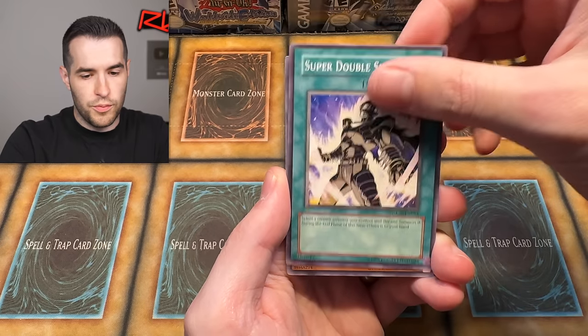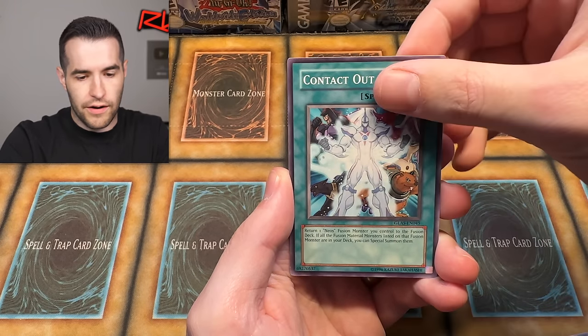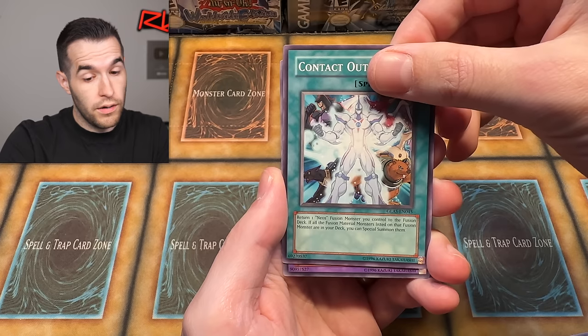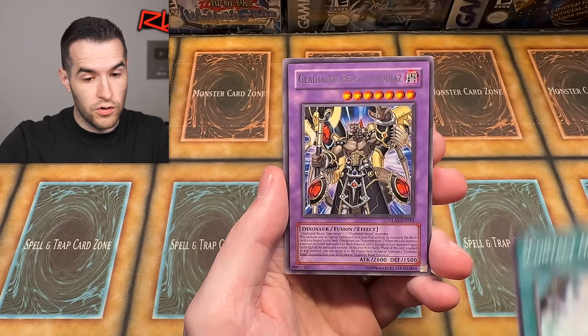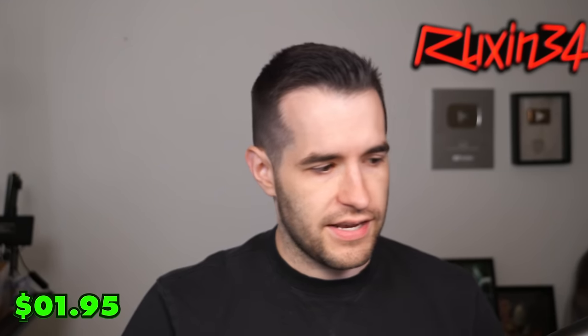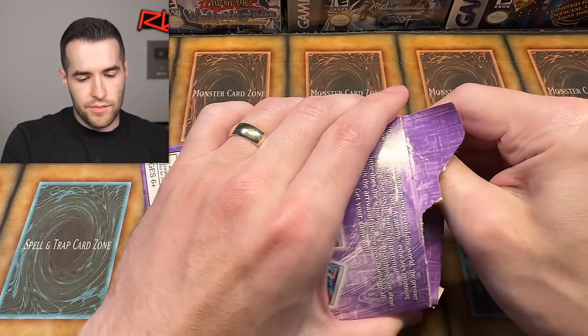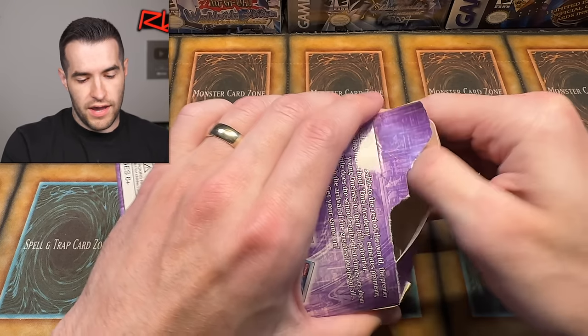We pulled: Super Double Summon, Alien Hypno, No Entry, Contact Out. Fusion — Ghost! Gladiator Beast Gaiodias — I don't know how to say his name. Four special editions left. Still so many things to go, but we have some more chances to pull something big.